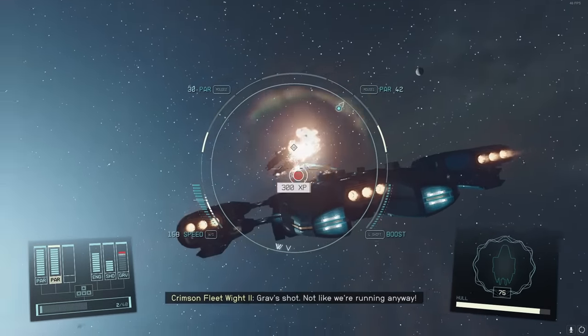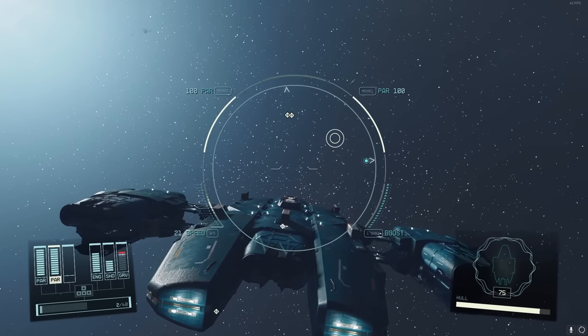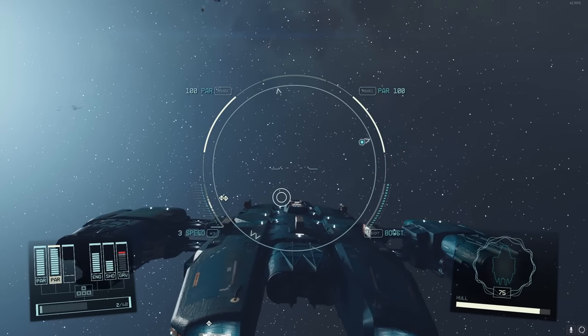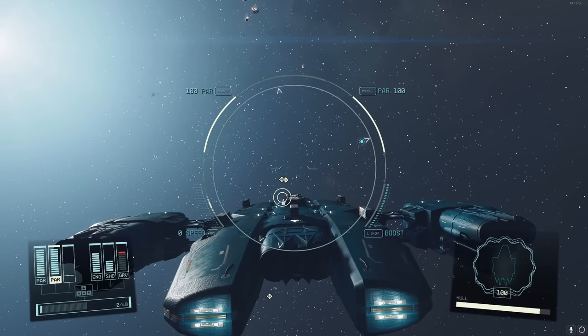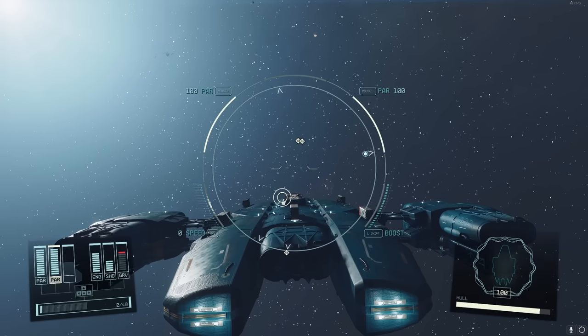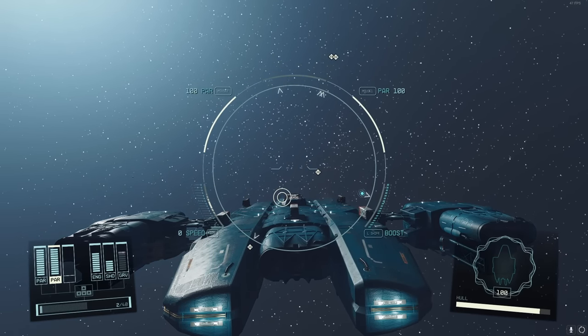Hopefully now you have a better idea of how to be invincible. This is a really cool way to have a normal-looking ship and be completely invincible. That's how to be invincible with an A-class ship and have the fastest, most perfect A-class ship in Starfield - the Blue Lightning.